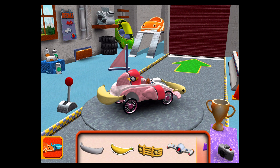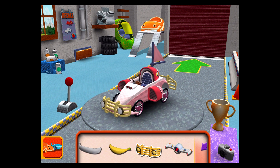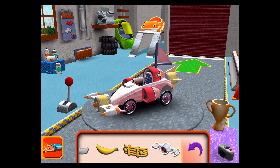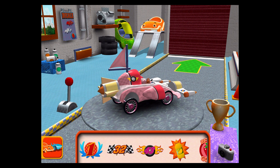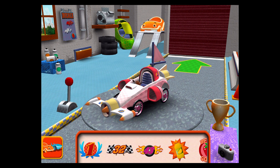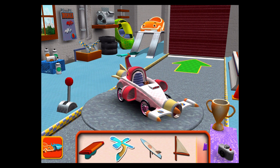Great bumpers. Drag a bumper to your car. Decals. If you want to go right to the track, tap amazing decal. Extra parts. Drag an extra part to your car.